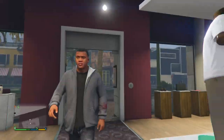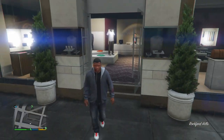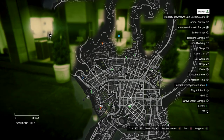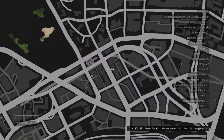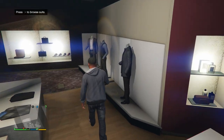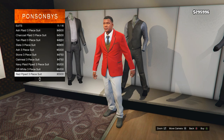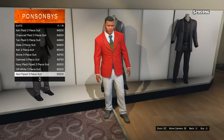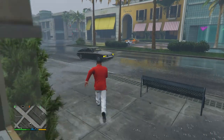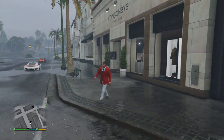Let's get straight into it. First thing, go into story mode and select Franklin — you want to be Franklin throughout this process. Once you're in story mode as Franklin, go to this exact clothing store on the map. It's the more luxurious one in Rockford Hills. Once you get there, go into the suit section, scroll down to number 11, and purchase the red pipe three-piece suit.